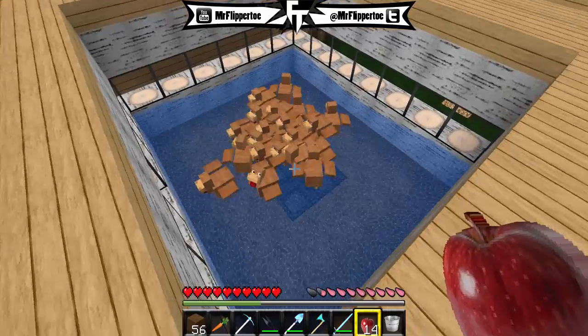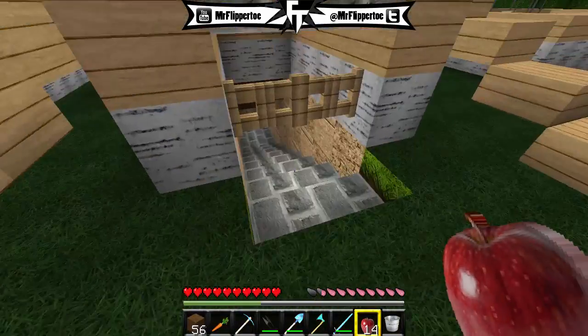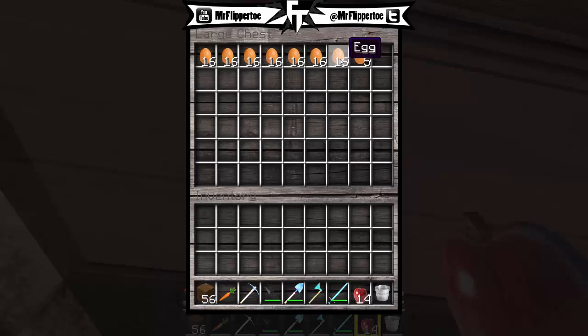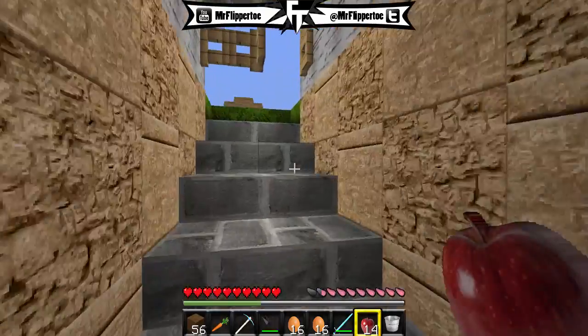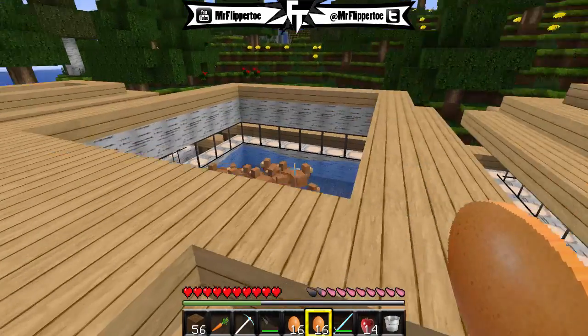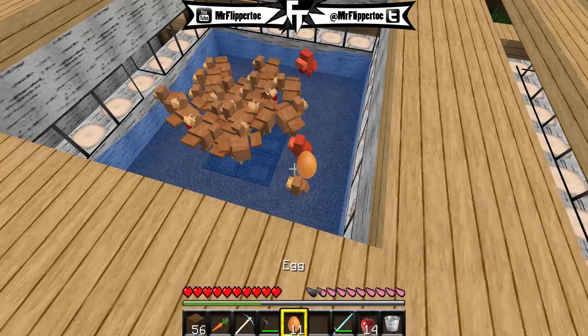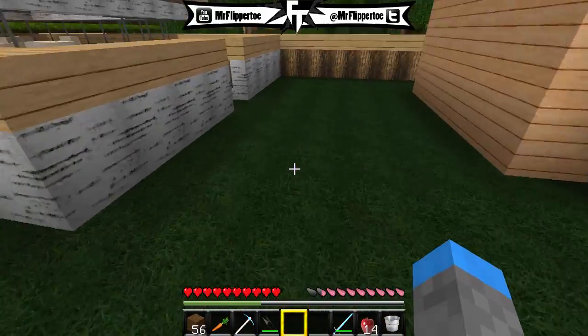This is the animal farm - got all my little doggies in there, we got the pigs, cows, and this is Connor's invention. The chickens go on the hopper and they drop all the eggs down there. You'll see in a second that all the eggs are here. We're going to take some of these eggs.